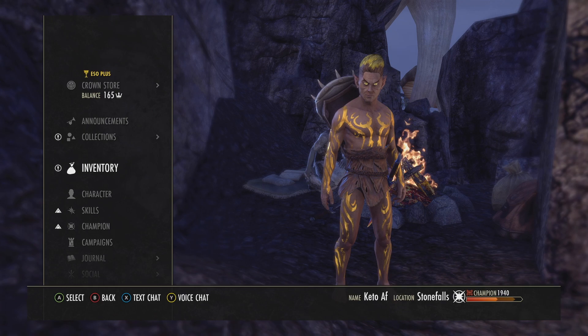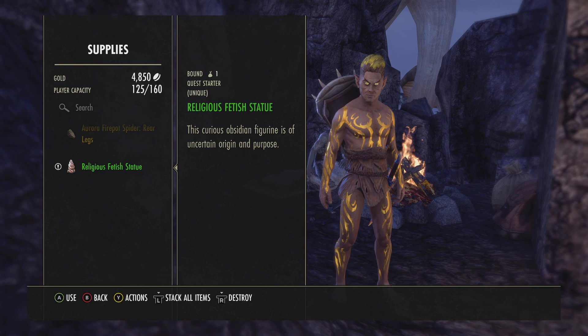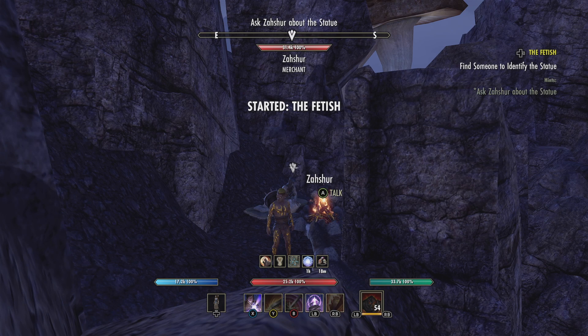What you do is go to your inventory — it's in supplies or quest items. There it is. Now all you have to do to start the quest is press A. 'I wonder where this came from.' This fetish carving from obsidian depicts an exaggerated female figure. The figure is marred by jagged slashes and the edges are sharp enough to draw blood. It's unclear if the gashes are intentional or the product of poor craftsmanship.